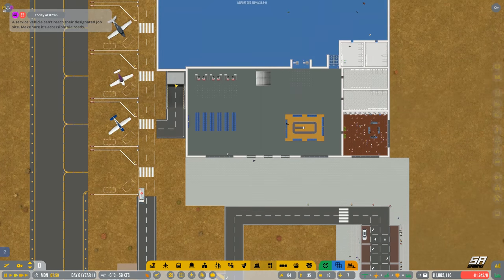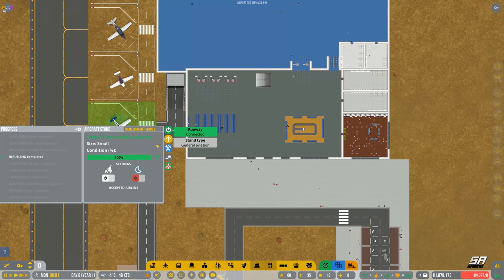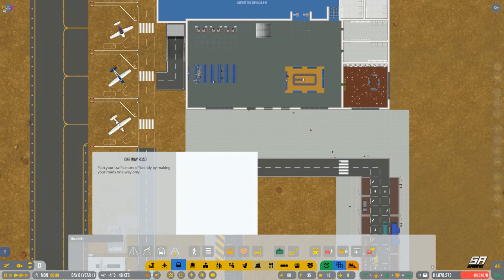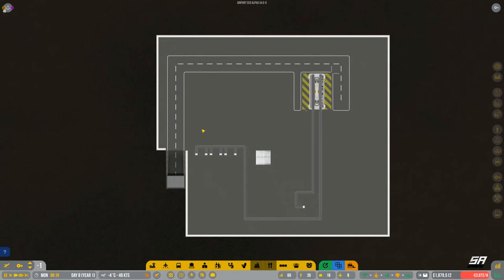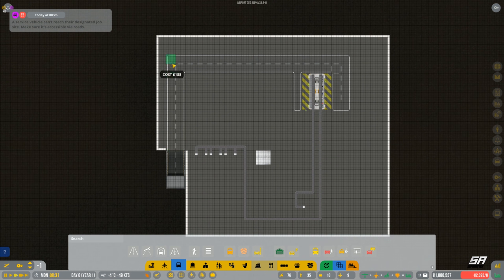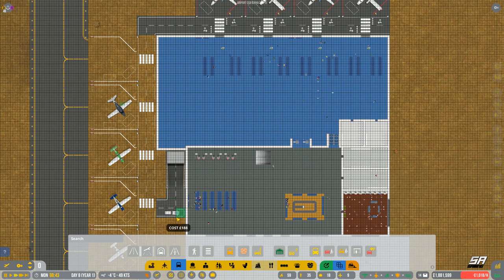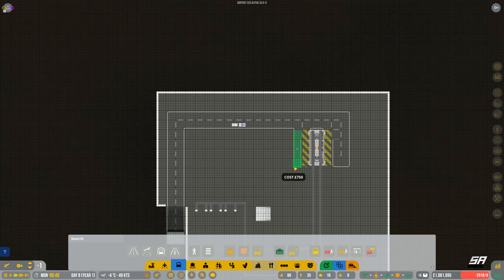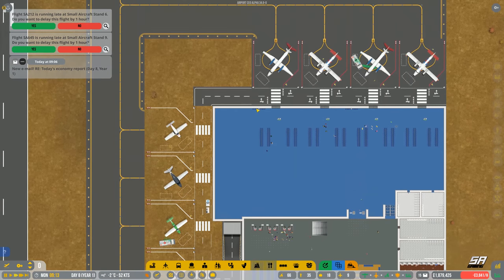Service vehicle can't reach their destination — why can they not reach their destination? Maybe let's try just building a service road quickly. So that's all service road, isn't it? Very strange — okay, maybe that wasn't set up as a service road. Seems to be working now. I'll have to look back and see if we did it wrong and set it up as a normal road instead of a service road.